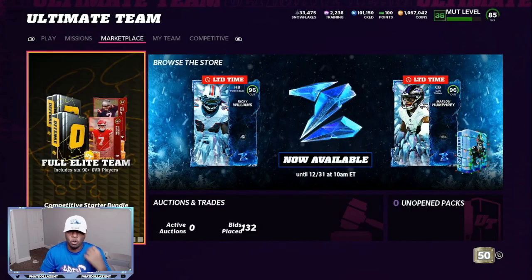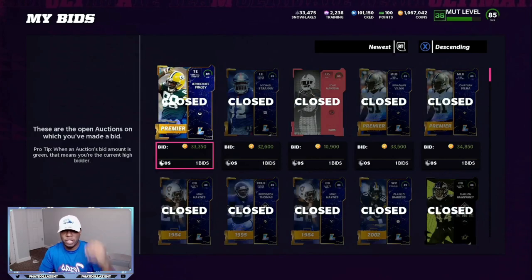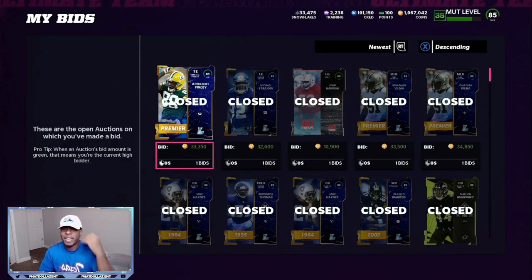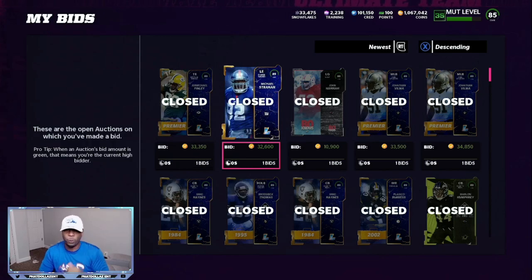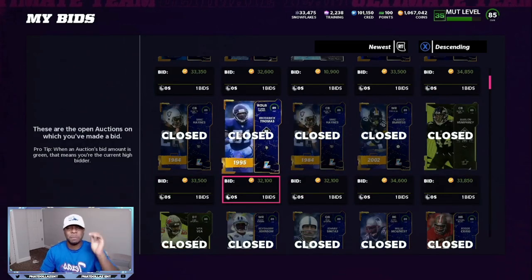In today's video, we're going to be going over smaller amounts. If you have about 300k or less, you can do this and make a lot of coins. If you go to my auctions, my bids, and my newest, you can see I was using the method getting the 89 overalls for 32,000 to 33,000 — a lot of snipes. That's going to help me get cheap training to roll for the new rainbow limiteds. Make sure you open at least one pack with the training or snowflakes in case they don't put limiteds in the game, so you can get super easy make rights.